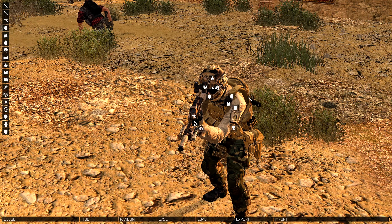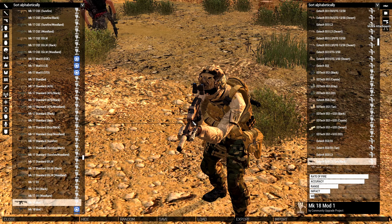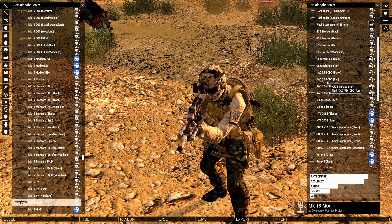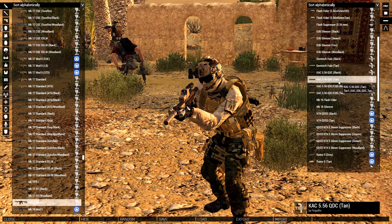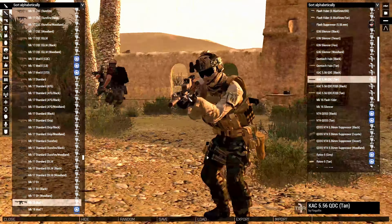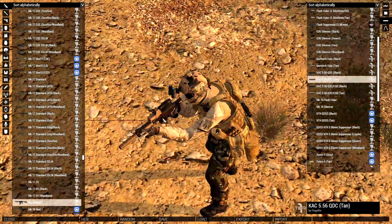Last, I'm going to have my suppressor on there. You guys could leave it up to your own personal preference. I'm going to rock the CAC suppressor — I do love the CAC suppressor. So we're going to rock the CAC 556 QDC tan suppressor; this is another Tier One mod. And I'm not going to put a bipod on there because that just looks weird.